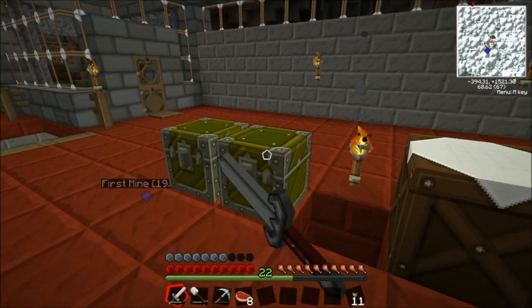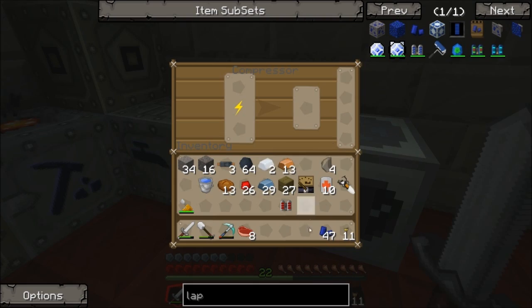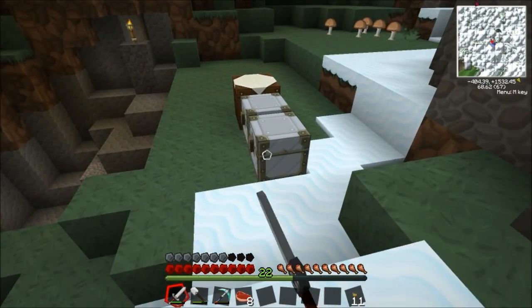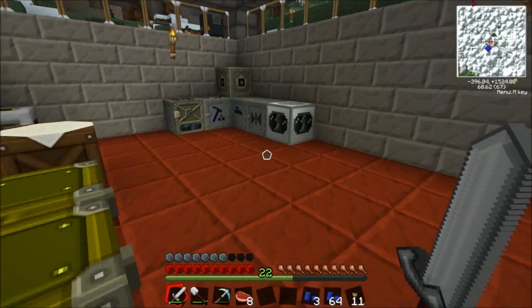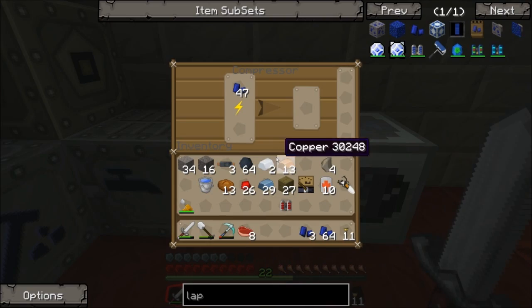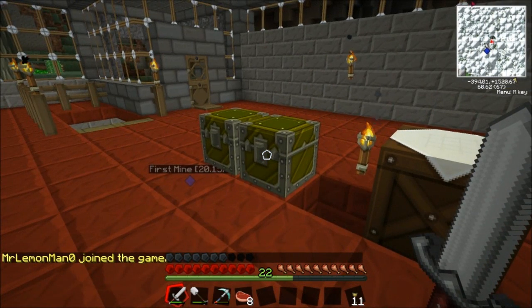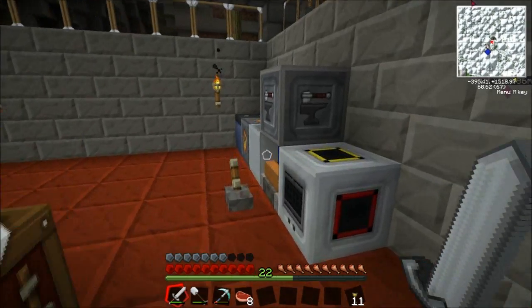Now to make the lap pack we need the lapis blocks. Let's see how many we have — I need 54 lapis total to get six blocks (nine times six is 54). We've got 27 so far; let's check if we have some more lapis in storage.